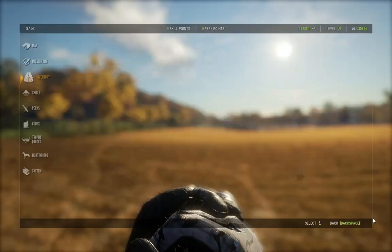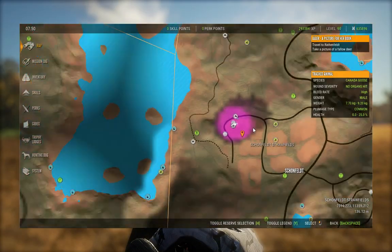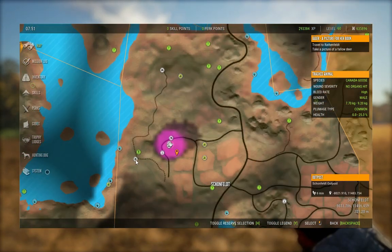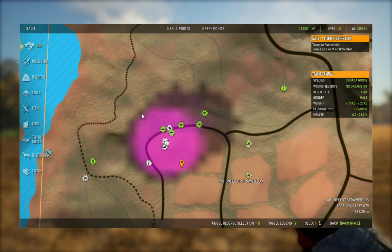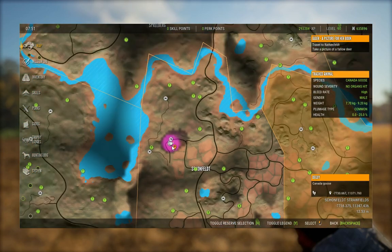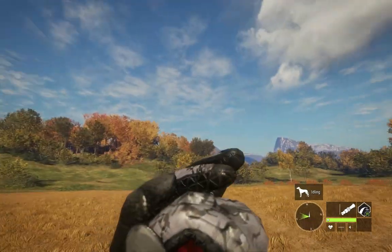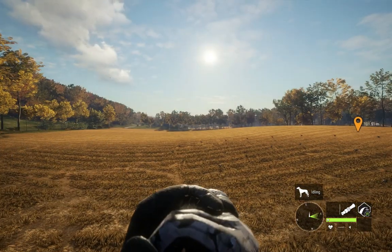If you'd like to see where I am on the map, I'm just to the right of Schoenfeld Outpost — that's where I've set up my goose hunting. I only have one setup right now but it's been a great location. Geese have been updated and are now working on PC — they come in very quickly most of the time.